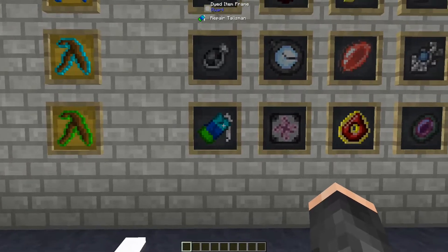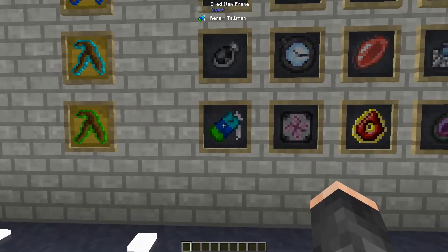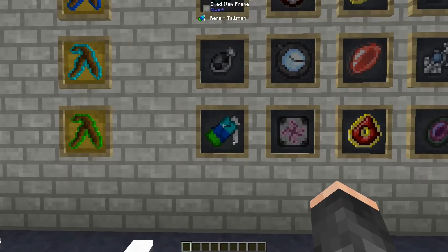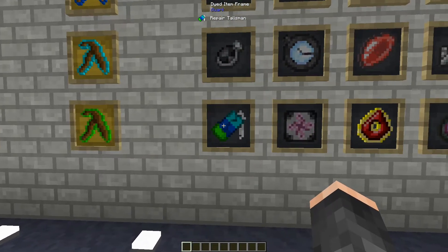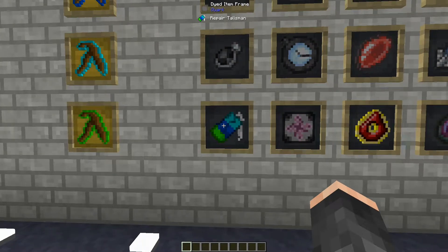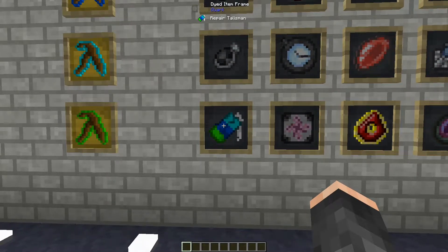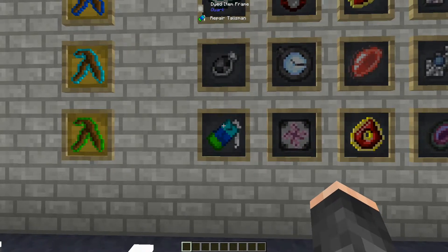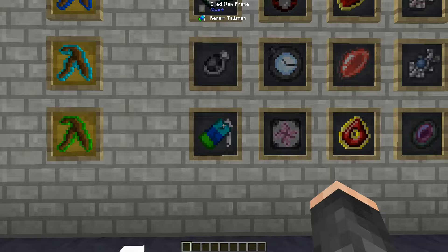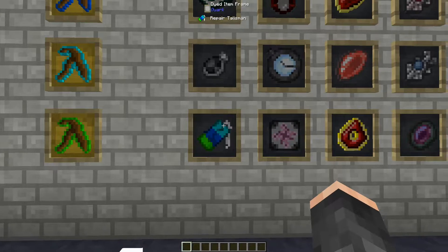Next up we have the Repair Talisman, which is actually very useful. This can be placed in both your inventory as well as an alchemical chest. When placed in either of these inventories, it basically slowly repairs items - pretty handy.